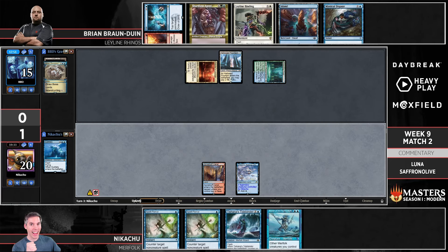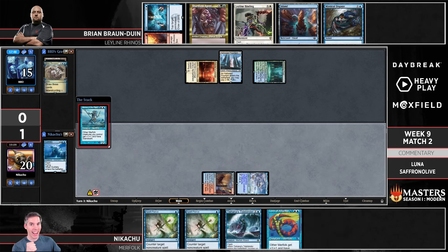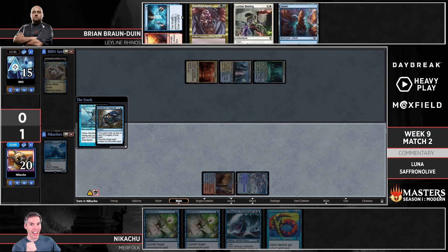How long can you sit back on Spell Pierces without having pressure? The longer Merfolk goes without pressuring the worse it's going to be against Rhinos. With only two lands it's going to be hard to play two spells in one turn. Nikachu would have loved a land to play the lord and leave up Spell Pierce for a cascade spell into Rhinos, but no land — running out the lord. And this might be — wow — we're going to see Mystical Dispute at the lord, and then BBD can untap and Shardless Agent into Rhinos with the coast clear.